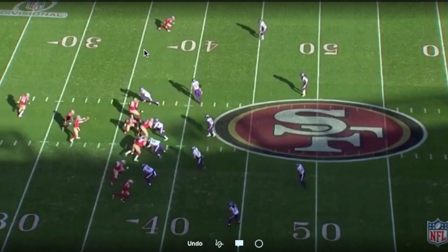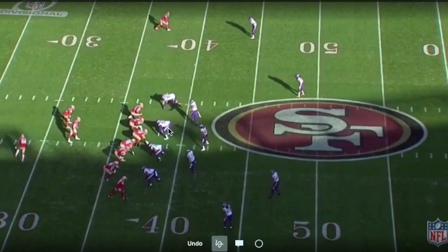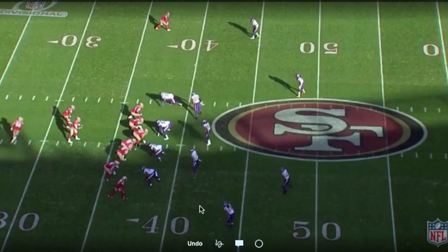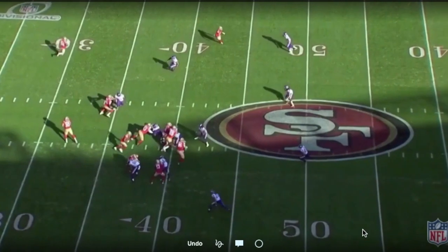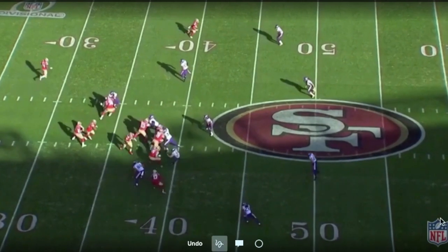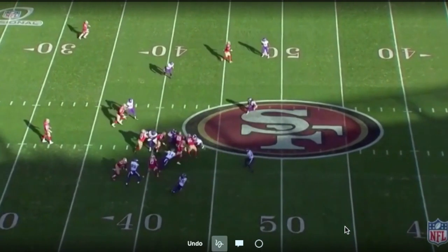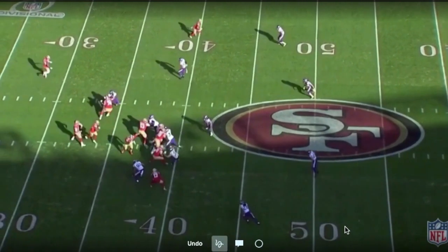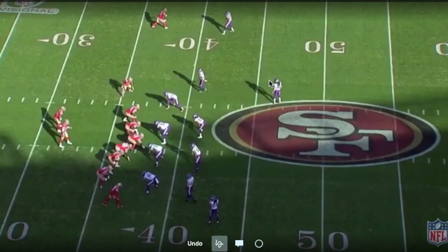They're going to run power. The tight end gives a jab step and works inside. Everyone down-blocks: the nose is in a G, they down, down, down, and the guard kicks out on the D-end. The wide receiver flashes in and turns to pick up the overhang — he's kind of the over-flood. The nickel overruns the play, the tight end misses his block, but there is a huge crease. This is almost like a gap-power design.